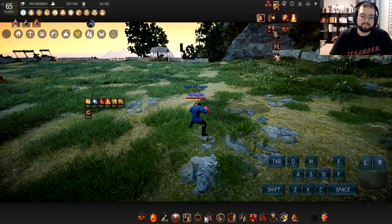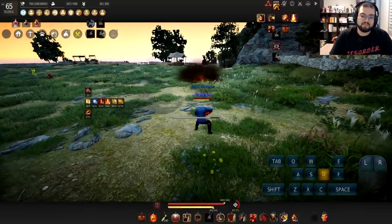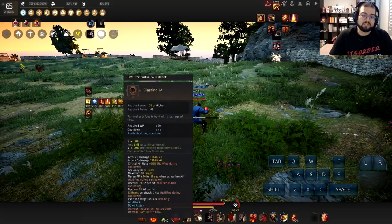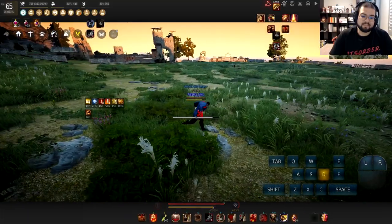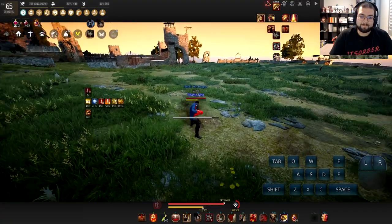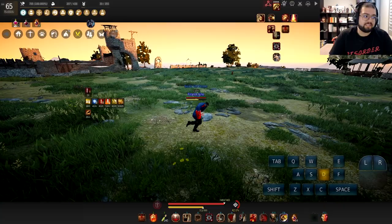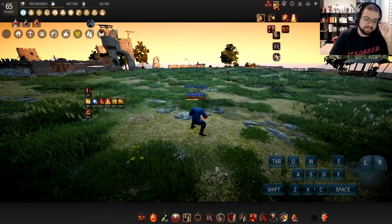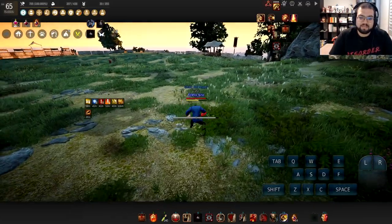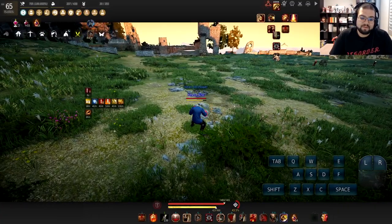Instead of tapping the Flame Buster hotkey to do the Frame Zero Shakeoff, we're just going to use the Blasting hotkey instead. So it's just going to be Shakeoff, Blasting, Shakeoff, Blasting — obviously we can do it way faster. It's just a Shakeoff into a Blasting in the middle of the Shakeoff, and then you just keep repeating it very, very fast.